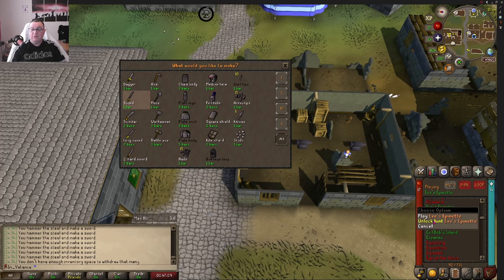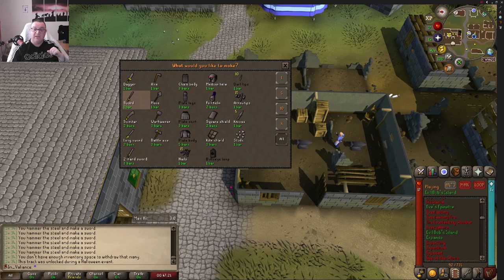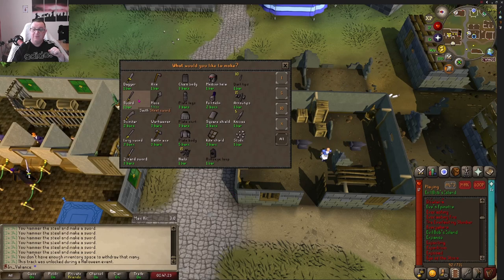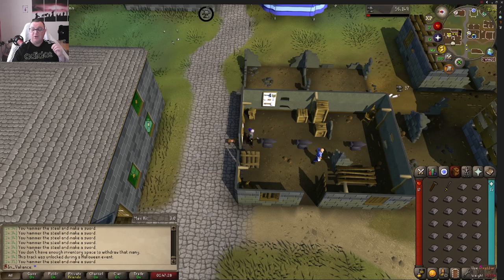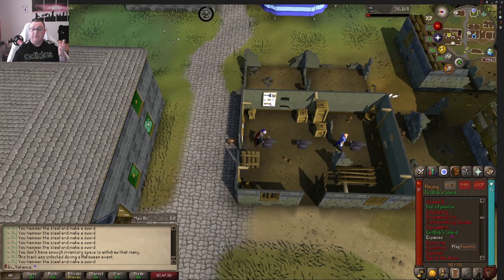'Evil Bub's Island' - Halloween again. That's the little cat that makes you get his fish, right? That's got to be unlocked at Evil Bub's Island during the event. 'Rex - unlocked on Evil Bub's Island.' Easy one.